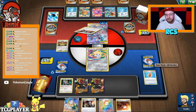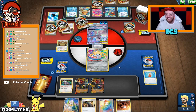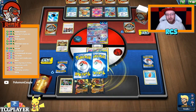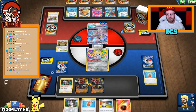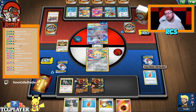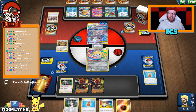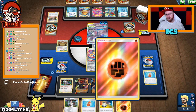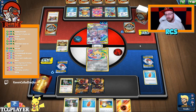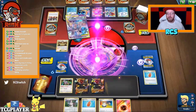Okay, so that's Marnie. At least I know I have Rotom Phone from the top. Well, honestly that's not bad — I can play Rotom Phone, see what I have on top, use Jirachi switch, play energy, use Oranguru to put the energy on top, and if I have VMAX just go for it.